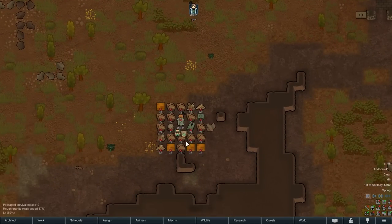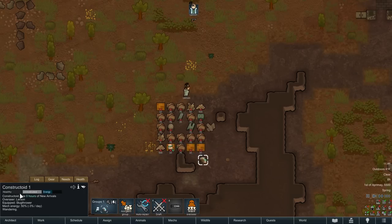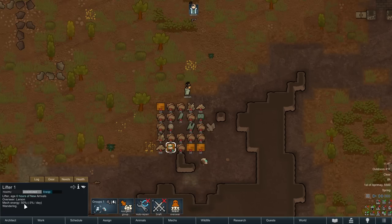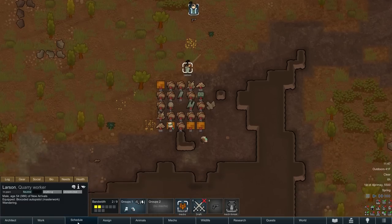Let's take a look at our guy — there's Larson. And here are our two little mechanoids: constructoid number one and lifter number two. This guy actually does have a weapon — the slug thrower, a compact single-shot slug thrower designed to be mounted on a light combat mechanoid. So in addition to constructing stuff he'll protect us a little bit. The lifter probably has some melee capabilities. And Larson of course is a wimp, so we don't want him fighting too much if he can avoid it.